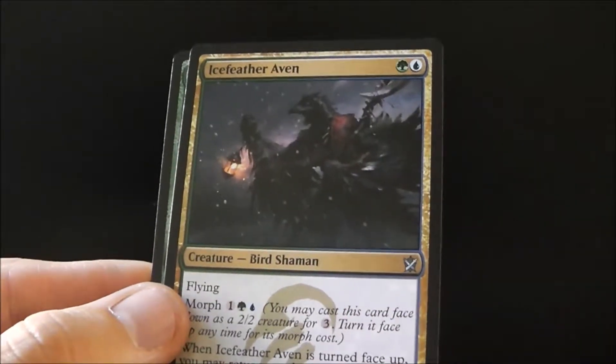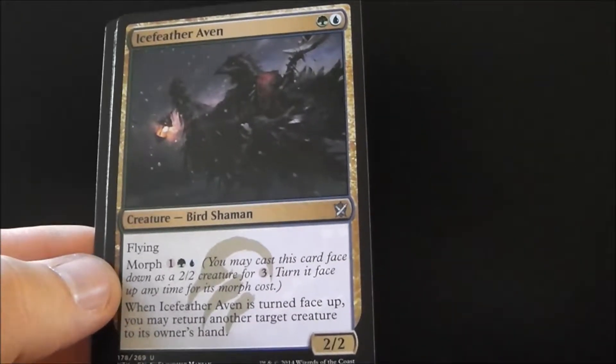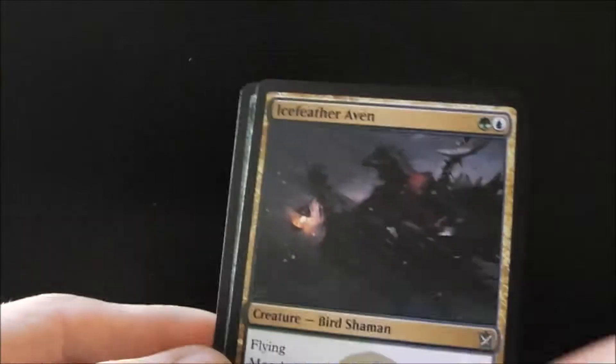Our second uncommon is Icefeather Aven — a two-two flying for two mana with morph. When it's turned face-up, you may return another target creature to its owner's hand. That's really good. I like Icefeather Aven.